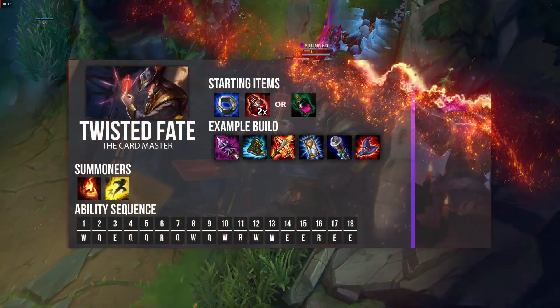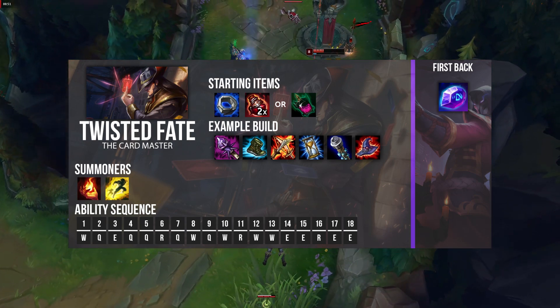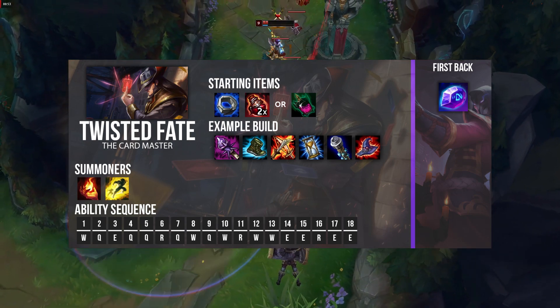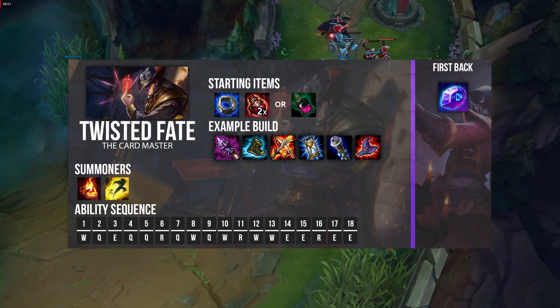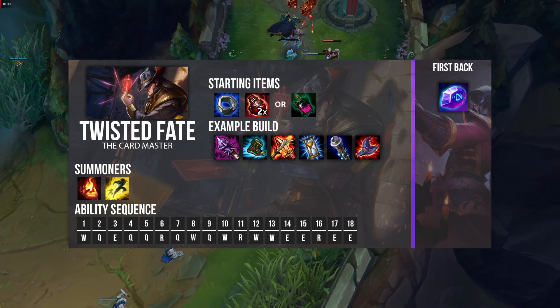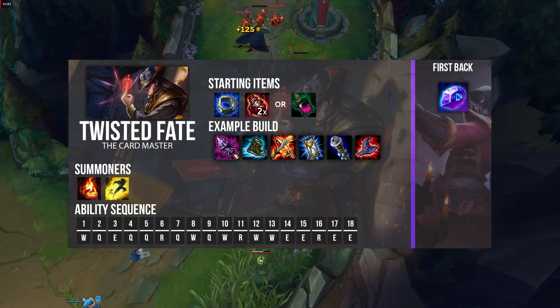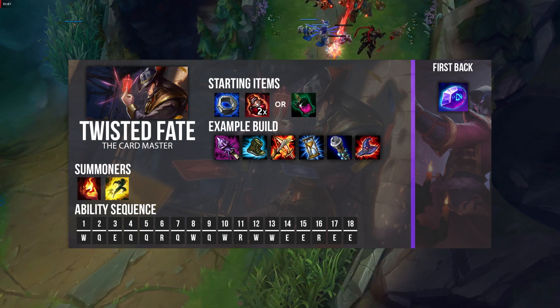Twisted Fate's build is pretty standard: Rod of Ages, Merc Treads, Lich Bane, Zhonya's, Void Staff, and Rabadon's Deathcap. For your ability sequence, take W at level one and then max Q. Your starting items are Doran's Ring and two health pots, though you can also take a Corrupting Potion if you need more sustain.